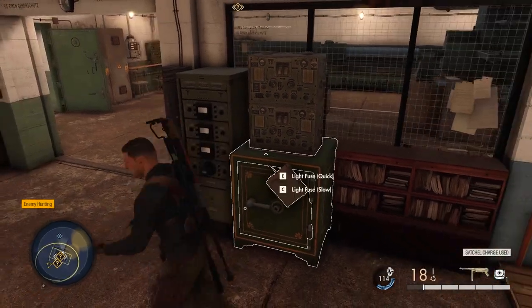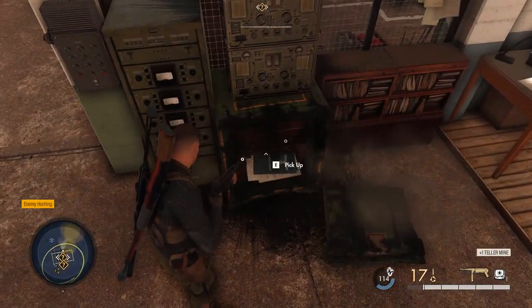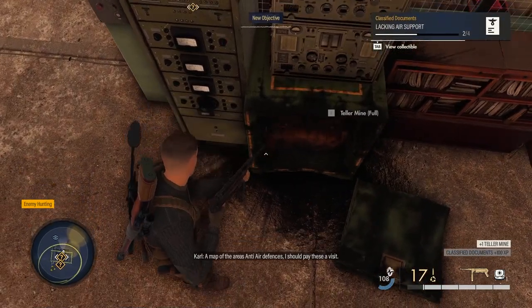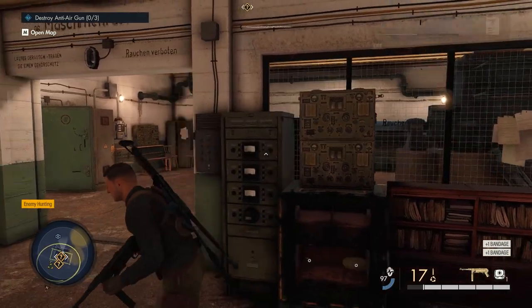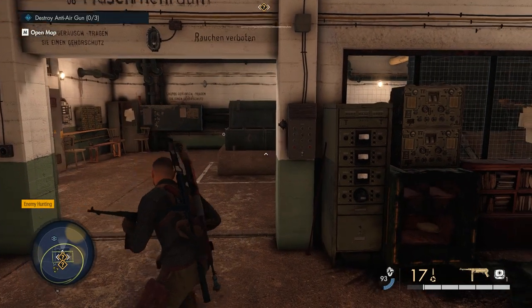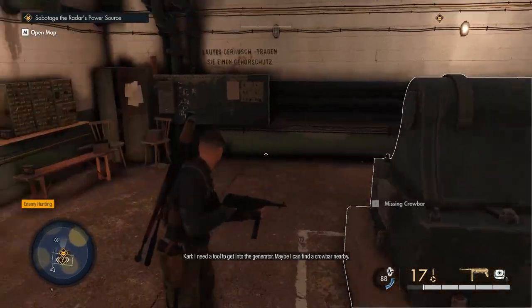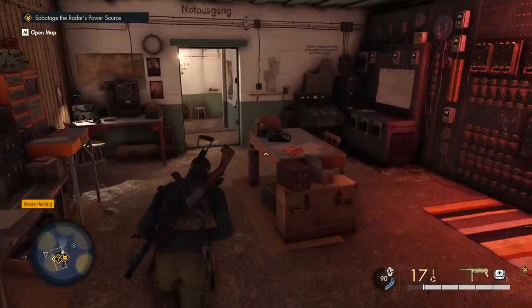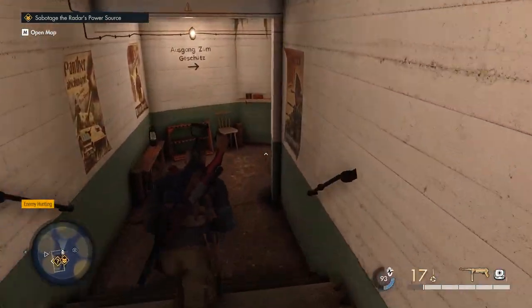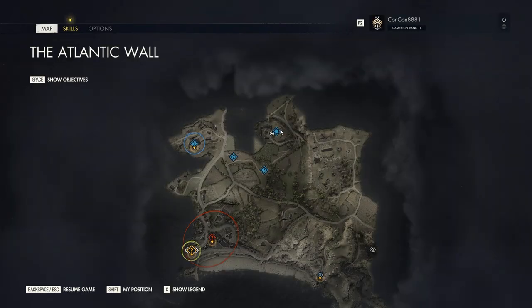You can put the satchel charge on the front of the safe, shoot it, or ignite the fuse. When it's blown up you can go pick up the documents inside. There is also a generator here — if you find a crowbar inside this same bunker, open it up and fiddle with it, then go outside and follow the yellow line to the opposite building where you collected the first satchel charge. There's a thing on the wall you can activate to destroy the radar without wasting satchel charges, which you're going to need.